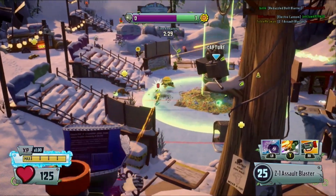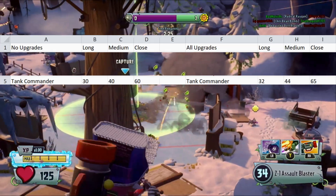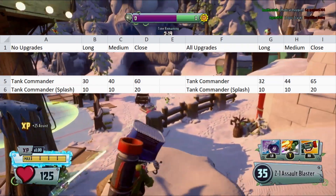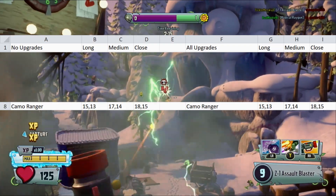The soldiers that don't do the same damage at medium and long include Tank Commander and Camo Ranger. Tank Commander does 32 damage at long, 40 at medium, and 65 at close. His Flash does 10 at long and medium, and 20 at close. Camo Ranger does 15 damage at long, 17 at medium, and 18 at close.